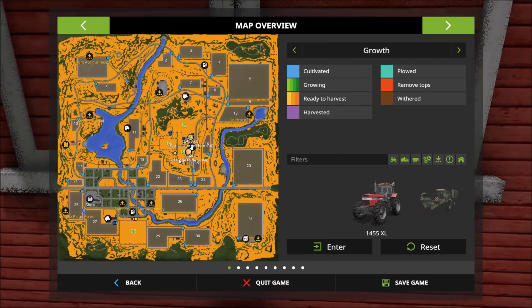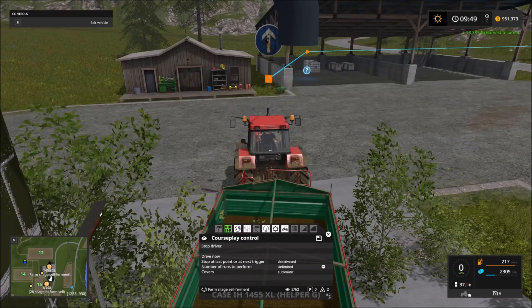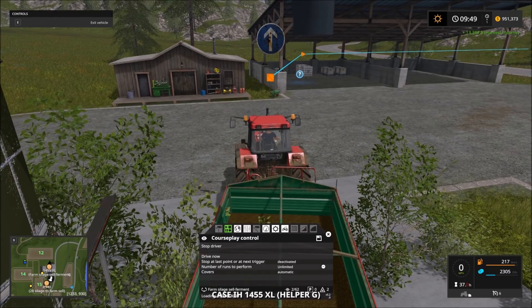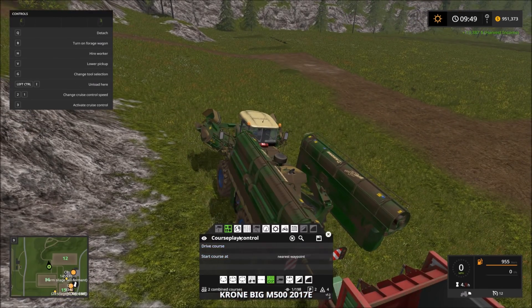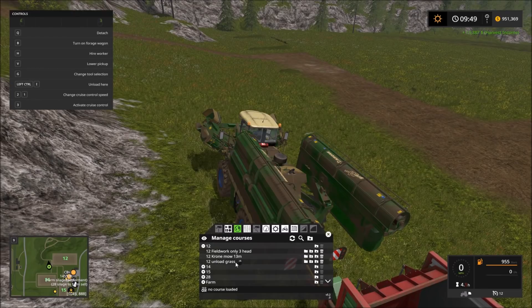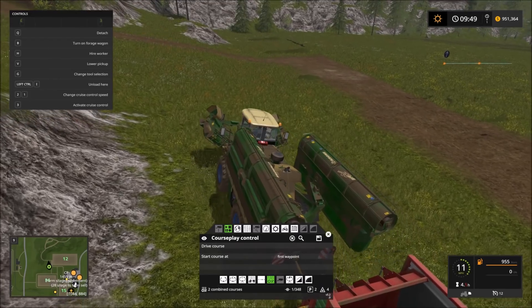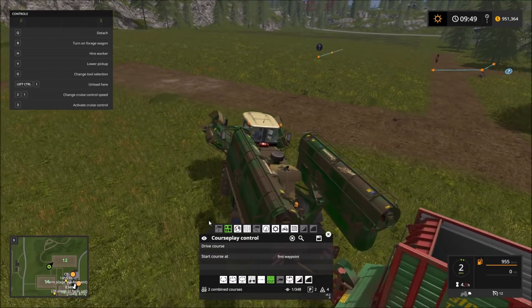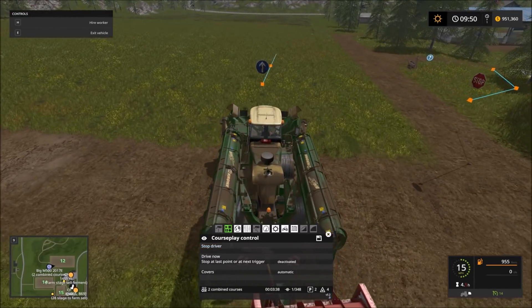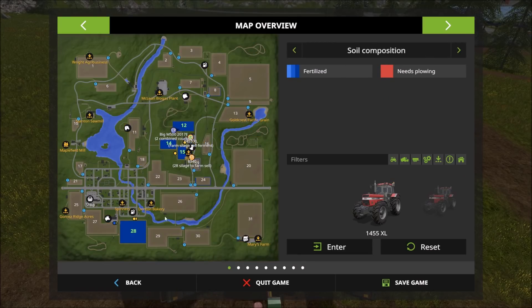If we take a look at our map, you can see that we are ready to harvest on all four of our fields, so that's going to be the first thing we're going to do. Let's go ahead and get everybody fired up. He's already got courses loaded — they're probably from field 15, which was the last field he would have worked — so let's load up his courses, set the first waypoint, and get him going in the right direction. Everything has been fertilized on all four fields, and we can tell that by moving over to the soil composition — you can see that dark blue on all four fields.